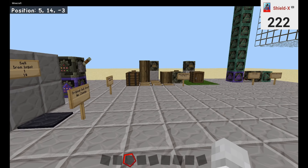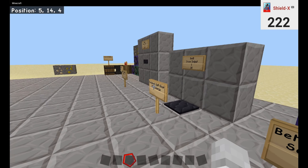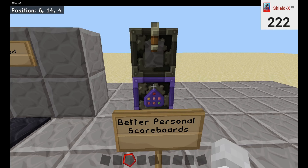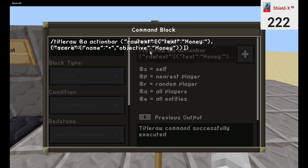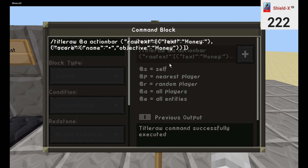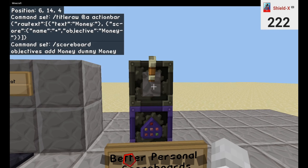Now we're going to move over to a better personal scoreboard, so we're going to come right back to these two. This is very simple — it uses a title raw instead of a scoreboard command. This is a copy exactly as shown. Make sure you're not missing anything. If the command does not work, that means you are missing something.